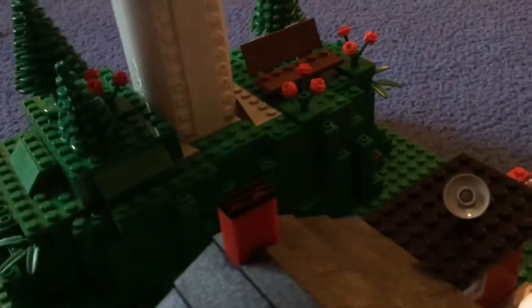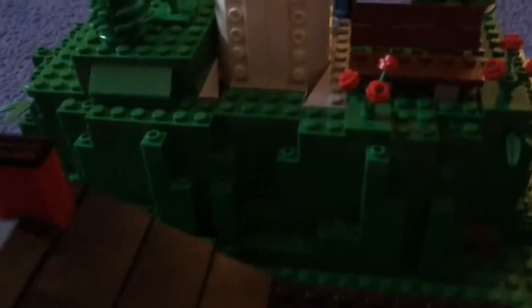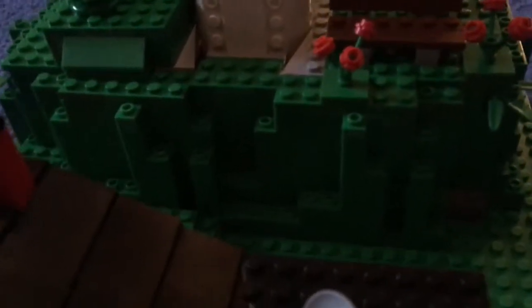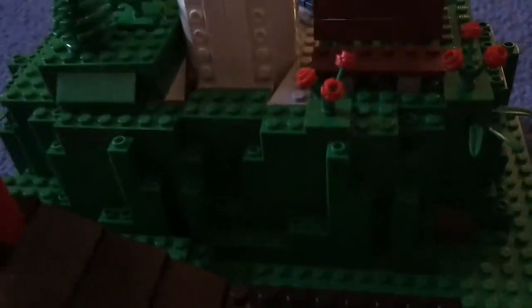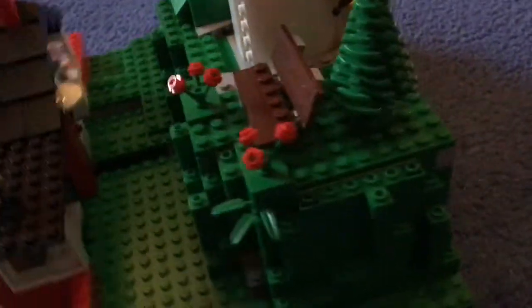You guys saw the front, so now we can take a look at this part. It's just a hill made out of these big ugly rock pieces. Green ones, I must inform you, which is pretty rare. I don't think those are too common. Pretty neat. And then we got a little bench. Oh, and these trees here are made out of plant plastic, which is pretty cool.